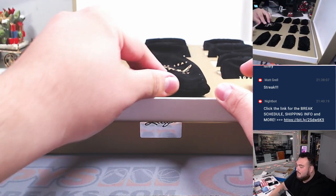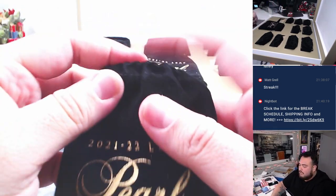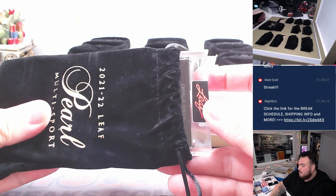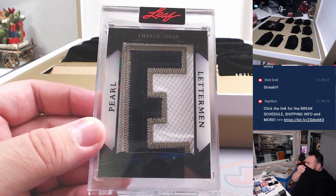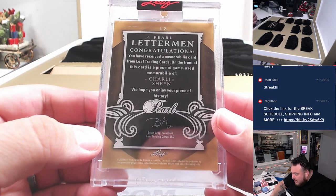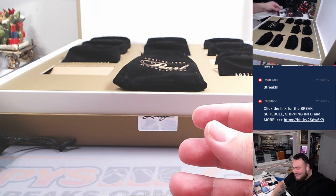Alright, there you go — all these little bags here. I honestly don't know where to start, so I'm just going to go in a zigzag. I don't really know the configuration of how it looks. Here we go, guys — first one. Wow, it's a Charlie Sheen Letterman. On the front of the card is a piece of game-used memorabilia of Charlie Sheen — from a movie prop probably. It's numbered one out of four.